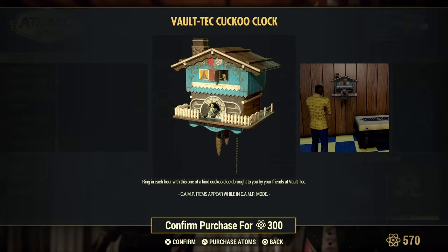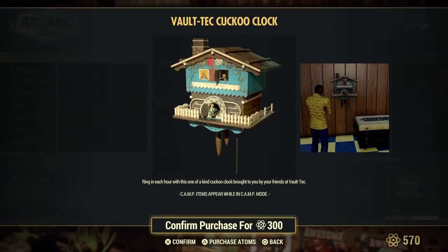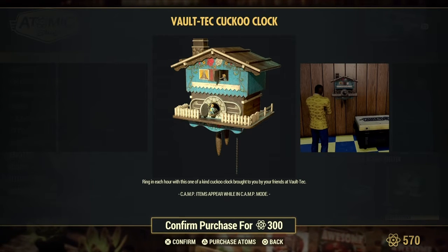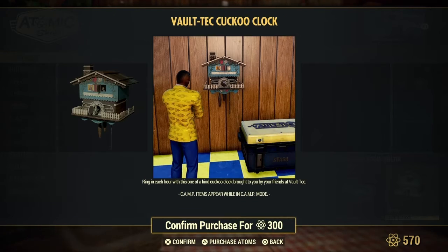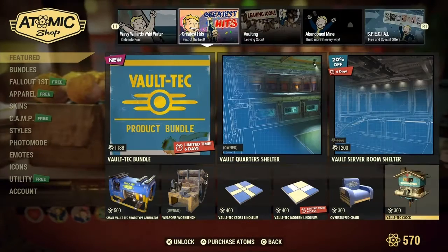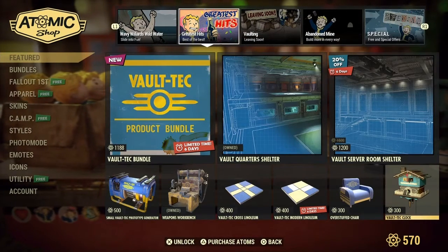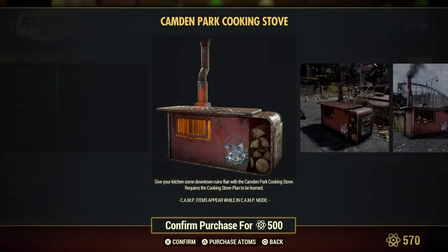Cuckoo clock. Ring in each hour with this one-of-a-kind cuckoo clock, brought to you by your friends at Vault-Tec. So there's a little Vault Boy down at the bottom, Vault Girl on top. It shows it's closed, so I guess it does kind of ring — it works. Man, that is cool. Leaving soon — six days for this, guys.